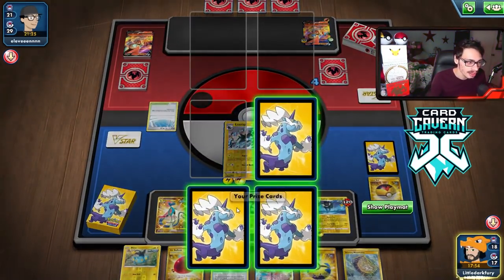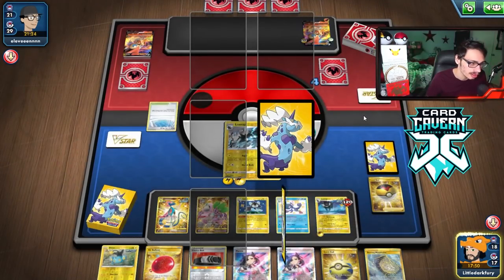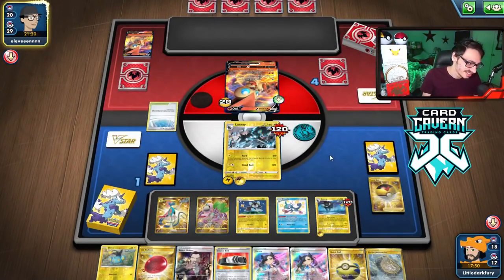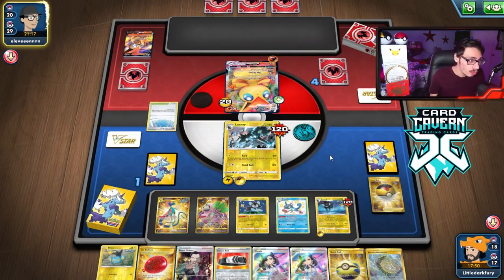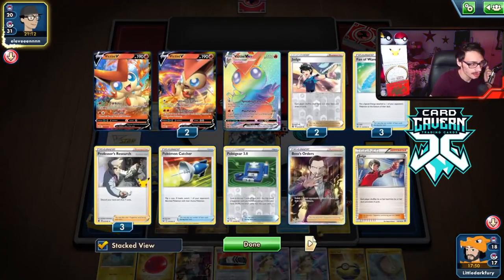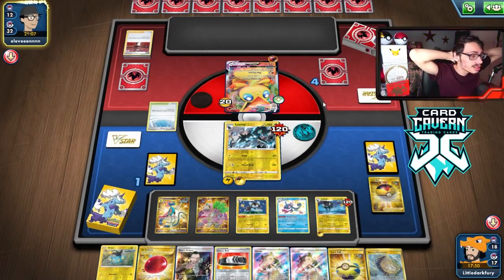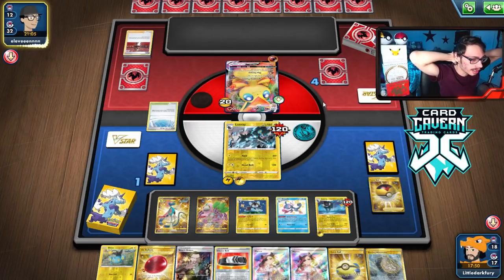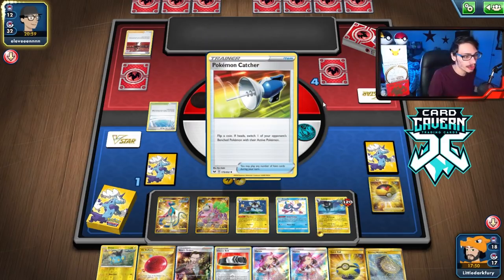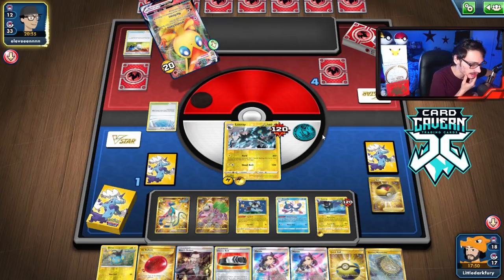We just gotta take out one Victini VMAX to win the game. They had a Kabu — they could hammer me here, which is a little intimidating. They could hammer me. Nope, they're catching me — they do get tails, which is good. What were they going to bring in if they got heads? Probably the other Luxray because it hits the hardest. They didn't get an energy off that. Now our other Luxray can hit for 200 — it's not enough though, but it is a good chunk of damage.